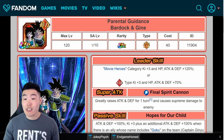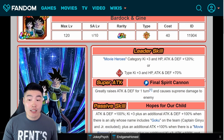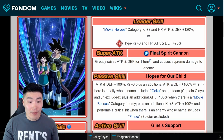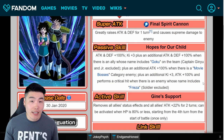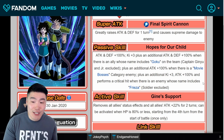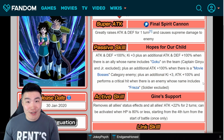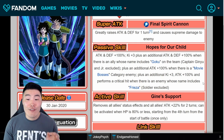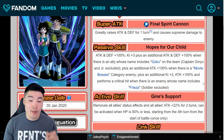Their leader skill is Movie Heroes, category key plus 3, HP attack and defense plus 120%, or STR types key plus 3, HP attack and defense plus 70%. Super attack greatly raises attack and defense for one turn and causes supreme damage. The passive is attack and defense plus 100%, key plus 3, plus an additional attack and defense plus 100% when there's an ally whose name includes Goku on the team — Captain Ginyu and Junior excluded — plus an additional attack plus 100% when there is a Movie Bosses category enemy, plus an additional key plus 3 and attack plus 100% and performs a guaranteed critical hit when there is an enemy whose name includes Frieza, soldier excluded.